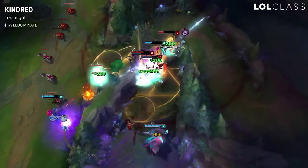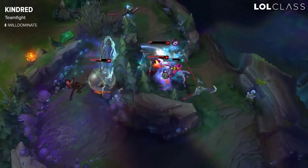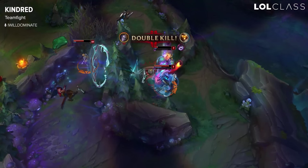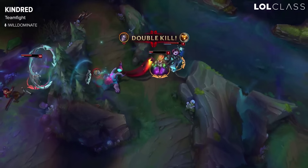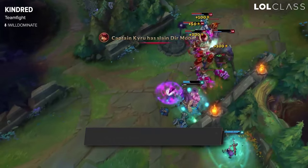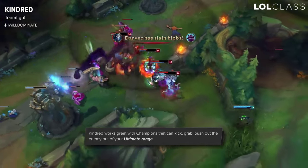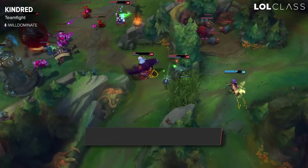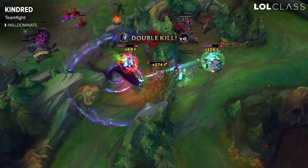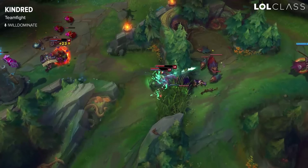Most of the time you want to just be playing kind of like an AD carry, but be ready for opportunities to get pick offs because you don't have to be as concerned about dying since you have your ultimate to even the playing field. The best champion synergies I've found with Kindred are people that can knock enemies out of your ult — so if you're 1v1 with an enemy, a champion like Tristana or Lee Sin could move the enemy out of the invulnerability zone within your ult and just give you a lot of free kills.